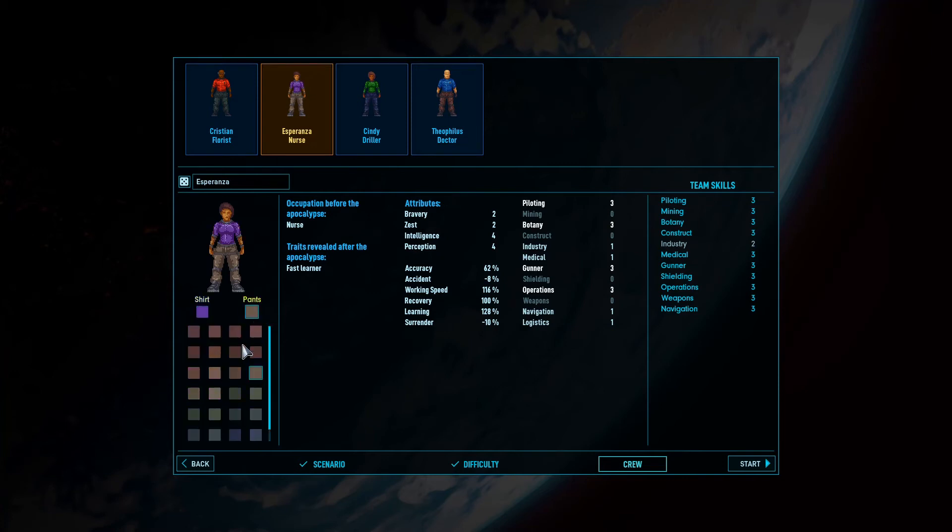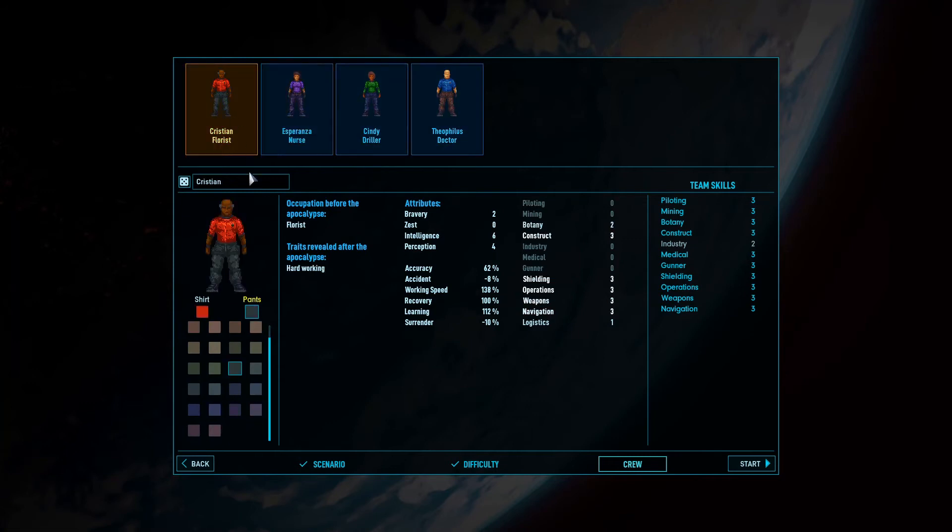We've got to change those pants colors though. Let's go with — oh, that's much better. Can we just do straight-up black for pants? That's a little bit better. I think we're all set. Let's get started.